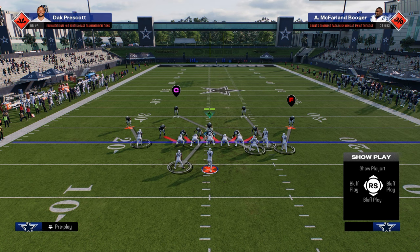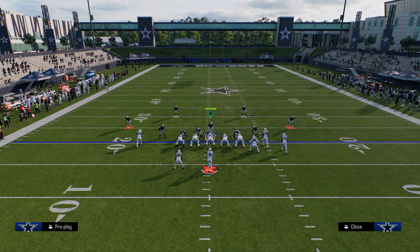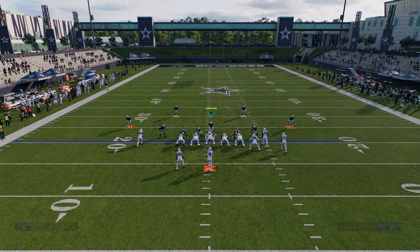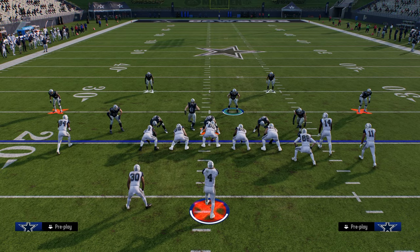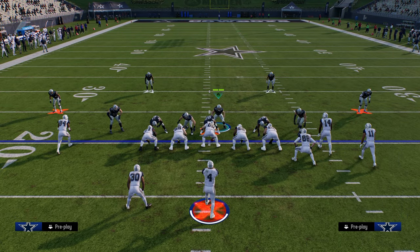If you want to send three and your opponent is max protecting, one thing you can do is blitz your user — this will still allow you to get pretty decent sheds. Send three with the middle linebacker as one of them, and if they block a running back, you oftentimes get a one-on-one where he will instant shed every single time. That is the 3-4 odd defense in Madden 25. If you want to check out the rest of the scheme, make sure you join our school community at the link in the description.